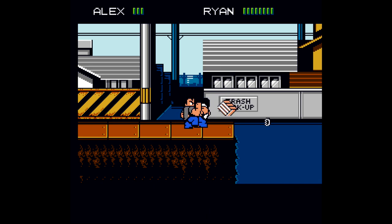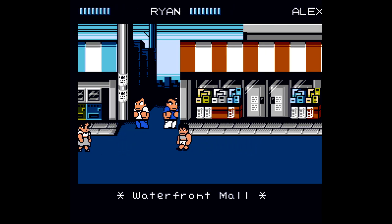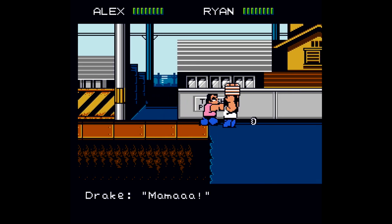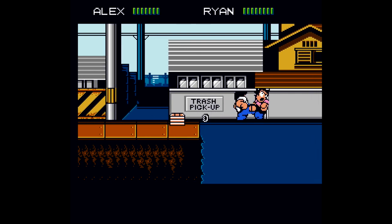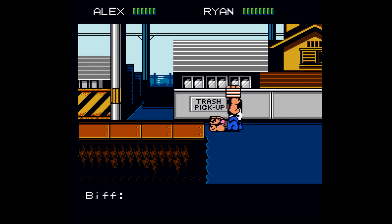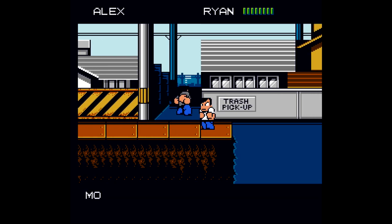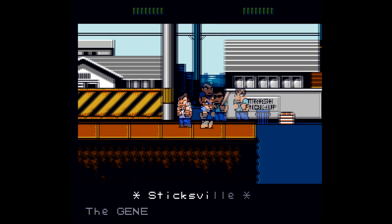I recommend this as a very good spot to farm money at the start of the game. It's very close to the town and very easy to move the second player off screen once you've entered the construction zone. There is also a pit — if you ever want to recover all of your health, move one of the players off screen and jump into the pit with the player you want to heal, and they'll respawn with full health. Just keep killing enemies and picking up coins, rinsing and repeating until you have the money you need. That's going to be about $27 or so, so farm here for maybe five to ten minutes.